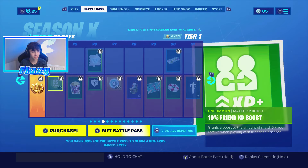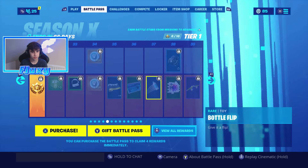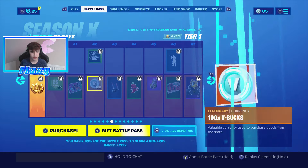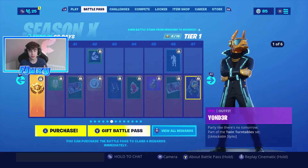Then we got jaywalking which is a transversal emote — pretty awesome, just look at it. Then we got water bottles so we can do water bottle flips, which is pretty cool. We got the master mix glider and we got the blowing bubbles emote.